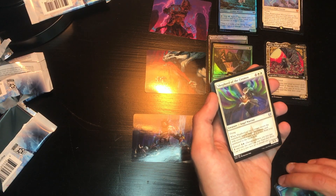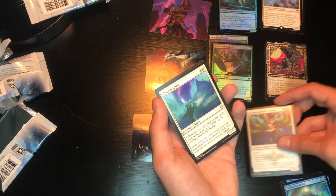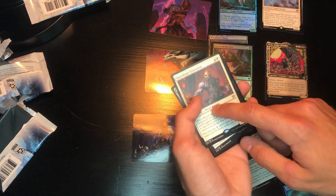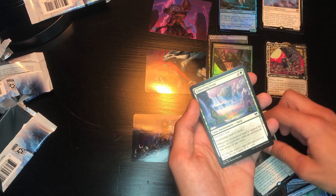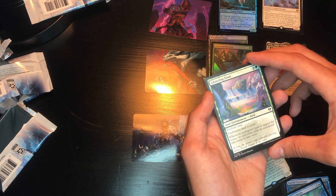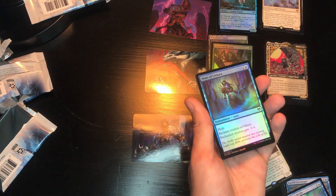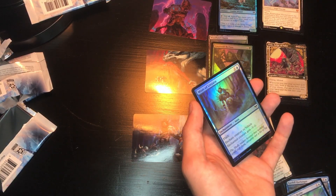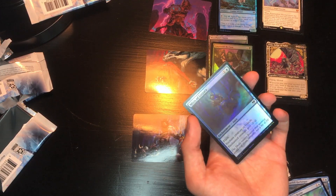Starting our uncommons with Shepherd of the Cosmos, Clarion Spirit, and Runeforge Champion — I actually pulled one of these before. We get Glittering Frost for another land, and a holographic Mists of Litjara — which I pulled in my first Kaldheim pack along with Runeforge Champion. This one is actually in my deck, so I'll trade out the holographic for that.